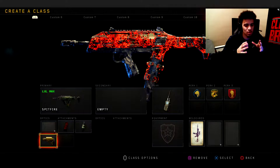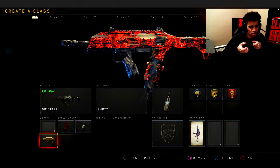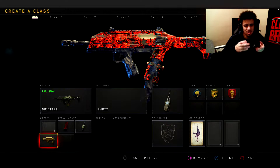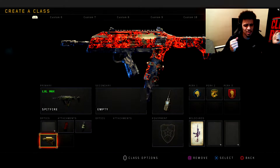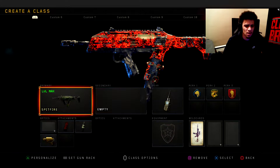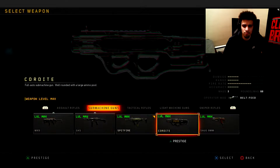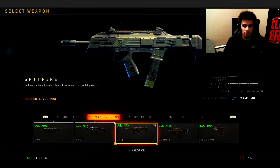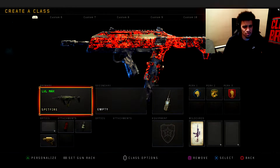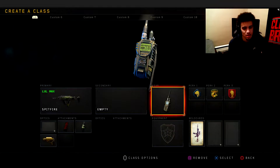This is probably the go-to class setup right here. When you're near your enemies you can strafe left and right real fast, you have a big clip, and you're spraying down enemies. I think this gun has the highest fire rate out of all the SMGs, and when you're close you just shred through kids.